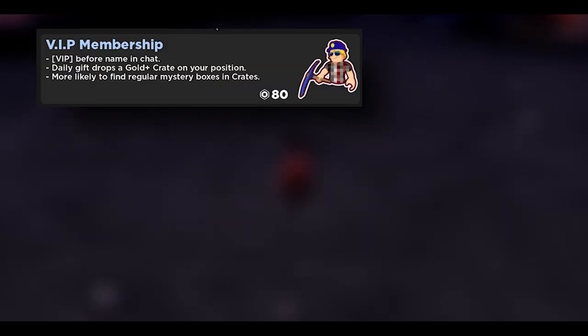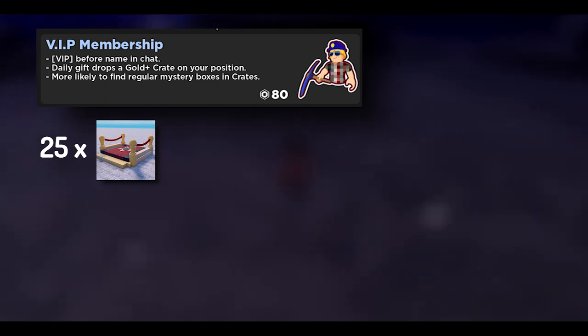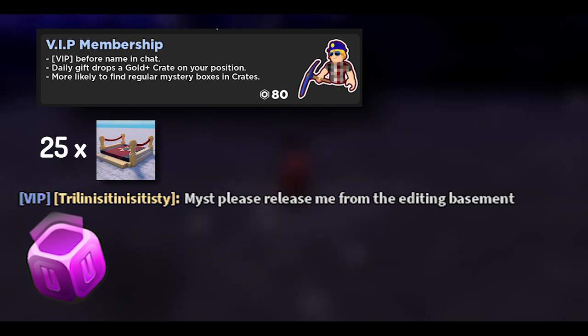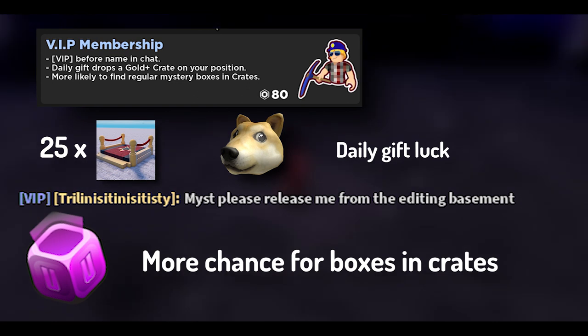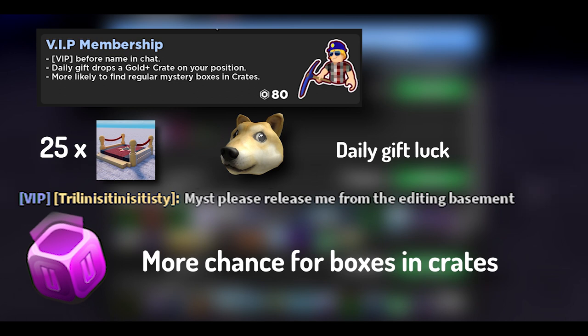Let's go over some of the game passes. You don't need to buy these in order to finish the game from start to finish, but they are available if you want them. First is the VIP membership. Miner Savings VIP game pass costs about 80 Robux and gives quite a handful of benefits: 25 VIP conveyors, a VIP tag in chat, a free crate in your daily gift of at least gold tier or better, higher regular mystery box drop rates, a spawnable doge pet, and increased daily gift luck. It's definitely worth picking up.